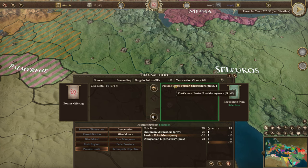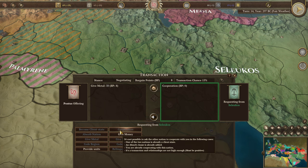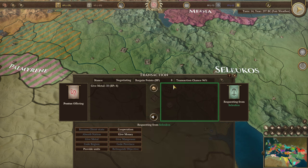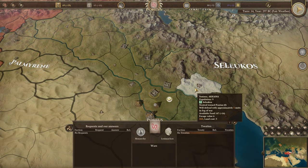I might go for a counter proposal. I don't want those units because I can't afford to keep them — Persian skirmishers are good units, but let me get rid of that. We've got two bargain points. There's only a 10% chance of a transaction, and they don't like the cooperation offer. Getting cooperation with Seleucus would be really good — if the Antigonids started with us, it would keep Seleucus off us. There's only a small chance of it working, so let's propose that treaty.